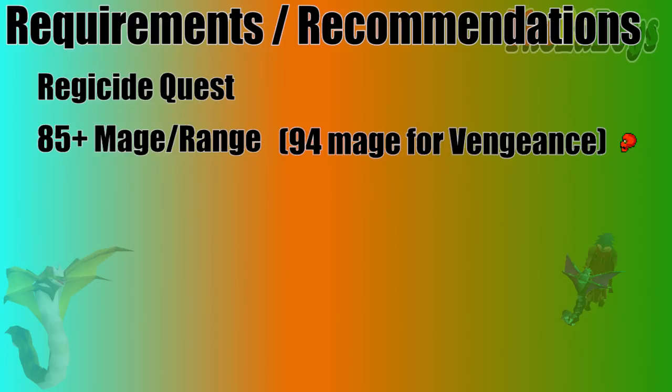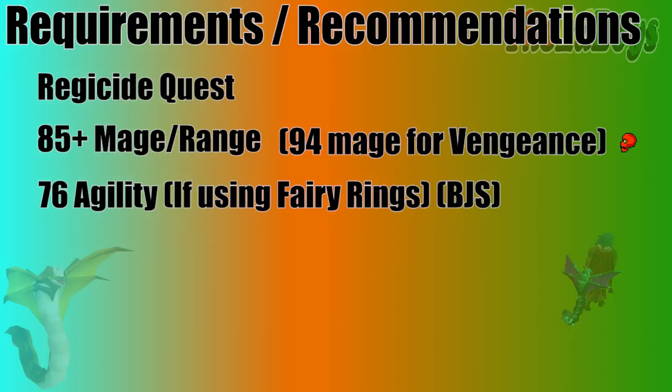I also use Vengeance at Zulrah, which does require 94 Mage and Lunars. This is not really necessary, just recommended. Now that Zolandra Teleports aren't as expensive, they are not a bad method for travel. I still like to use the Fairy Ring shortcut to get to Zulrah, but you do need 76 Agility to use it. 71 Agility with a Summer Pie is going to work, but if you plan on doing it a lot, just go ahead and get your 76 Agility.